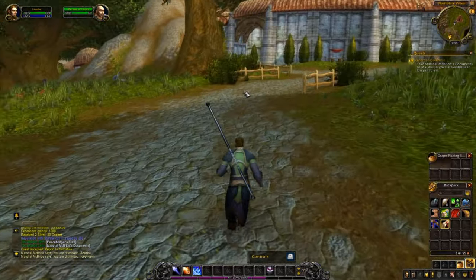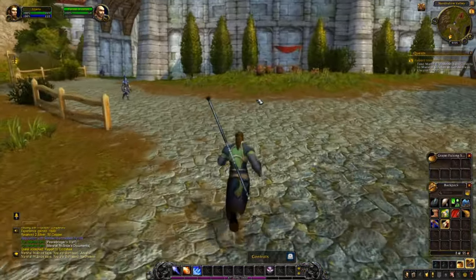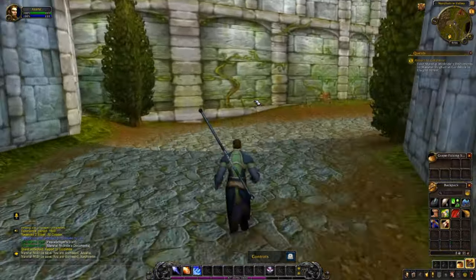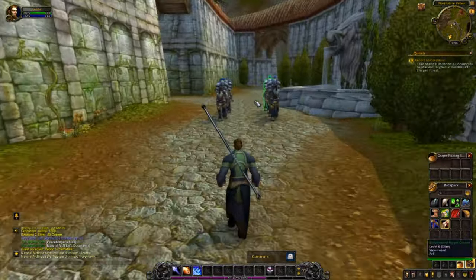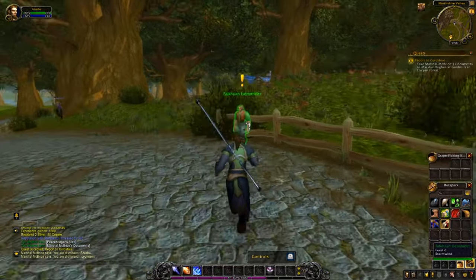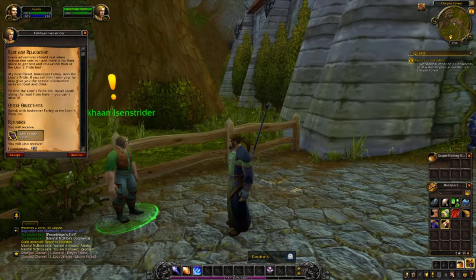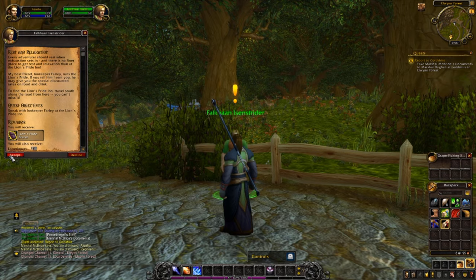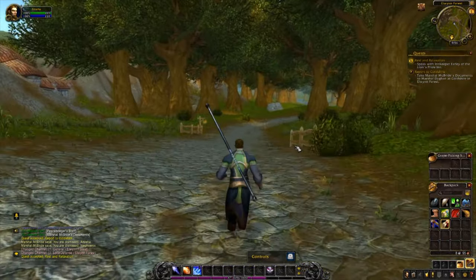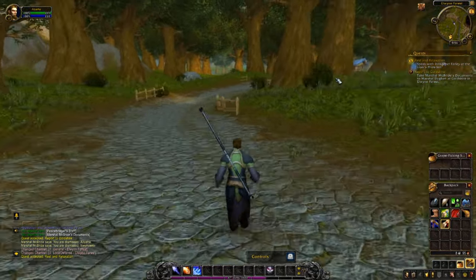When traveling between areas as a new player, stick to the path — you'll be relatively safe from wandering creatures. If you deviate from the path, be warned you might face dangerous higher-level foes. Along the way you'll come across a gentleman — you'll find one like this in any area you travel, and he'll ask you to speak to the innkeeper at the next location. I'm going to fast forward — we'll run all the way there, hand in these quests, and that'll be the end of this episode.